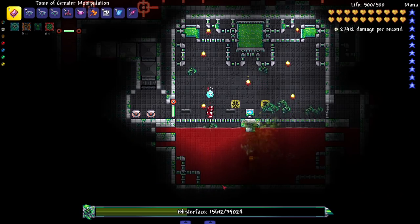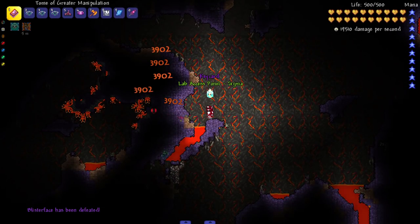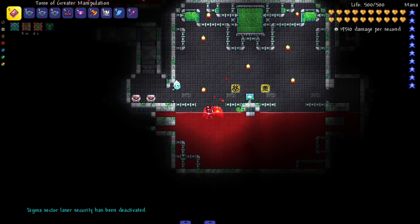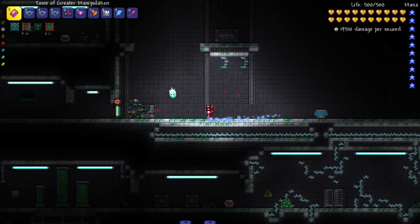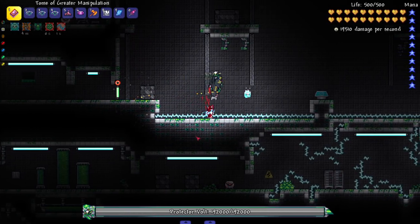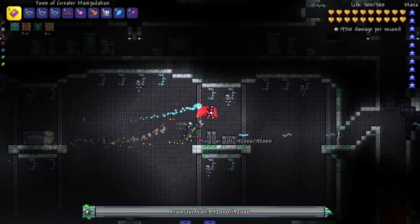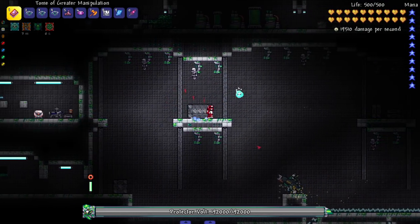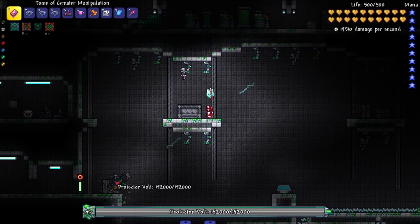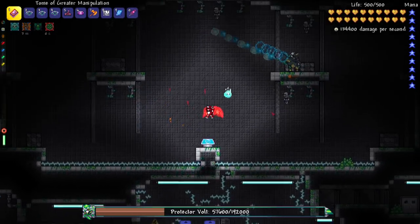Is he glitching out? Maybe he's supposed to go down there. Wherever he was going, I stopped him. We opened up even more doors. Next boss: Protector Vault. 'Leave.' Hell no! We gotta prove our strength to him. He drops us into electricity just like that. This is a pretty big fight area. Let's do some damage and see if he's got new attacks.